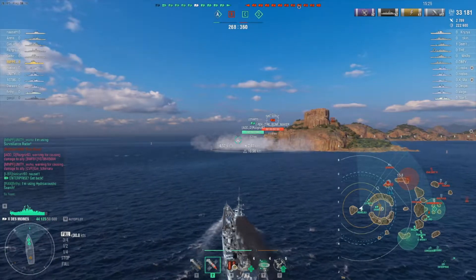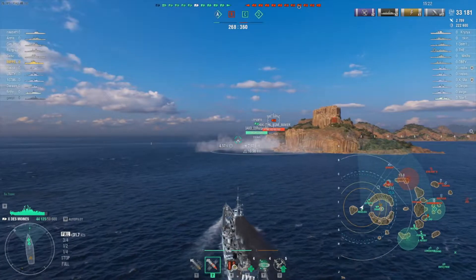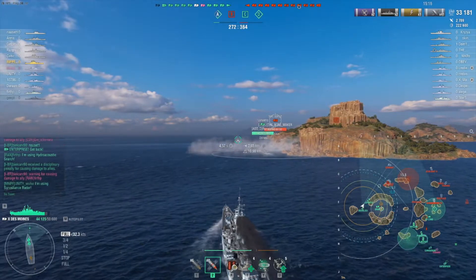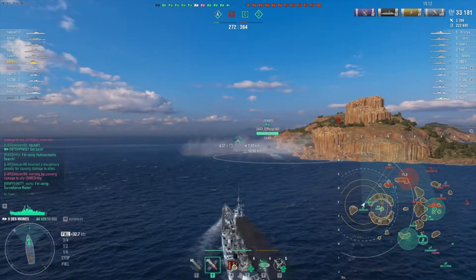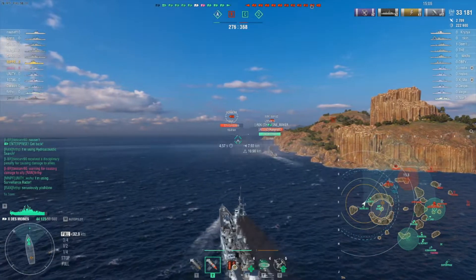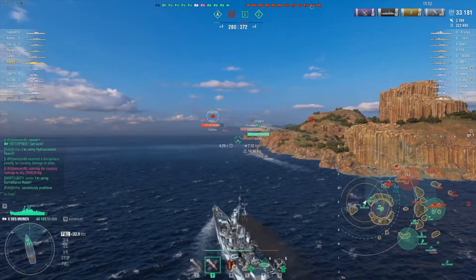You can bum rush or overwhelm one side, but the only problem is you run the risk of being flanked — our whole team could get encircled. Getting encircled in this type of warfare, especially with heavy-hitting ships, SAP shells, and HE spam, makes it really difficult to fight on two fronts. You want to protect your flanks as best you can.